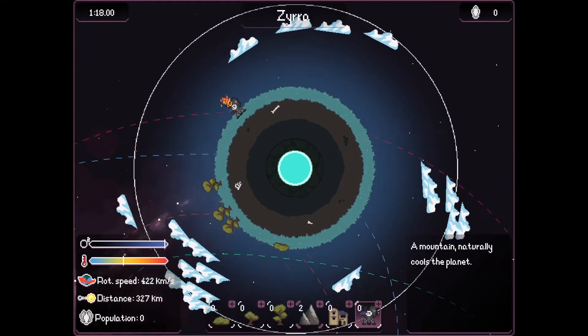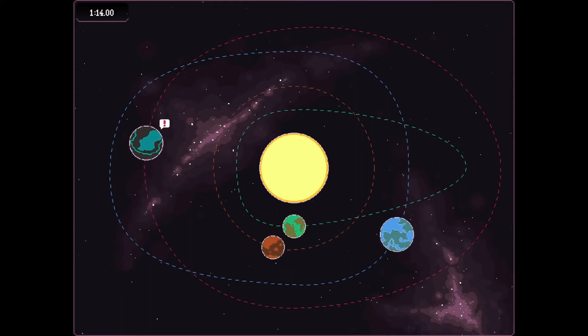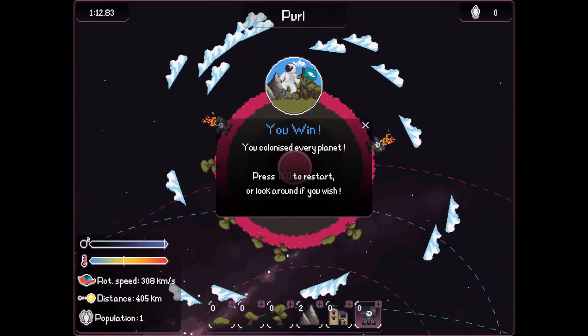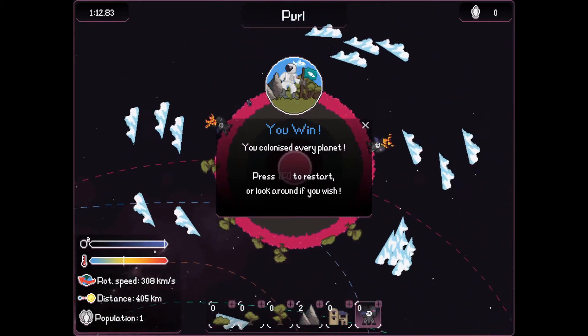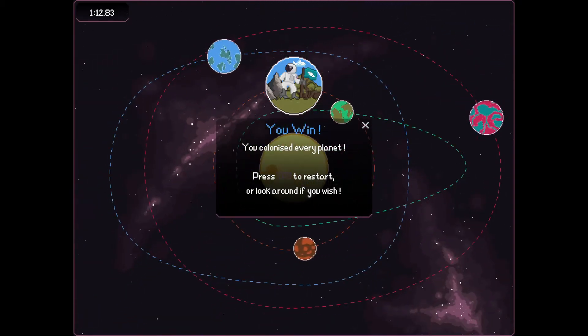This probably needs more trees? Yeah, it gets too cold, so maybe I need to put another stabilizer on there. Oh wait, hey, I won! Nice. You colonized every planet. Press R to restart or look around if you wish. That's cool.